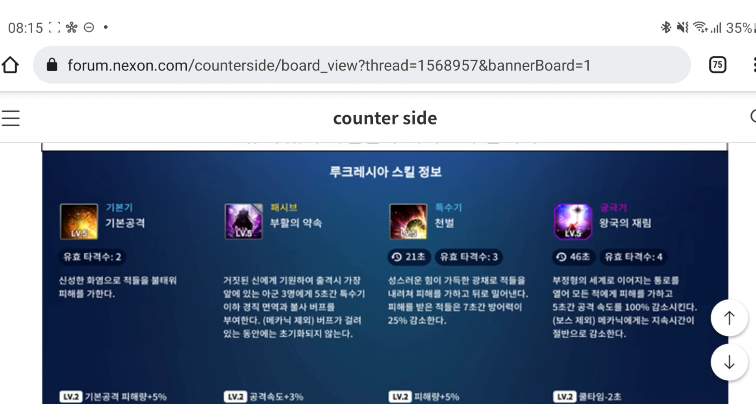Her special strikes down an enemy with a brilliant light, dealing AoE damage and knocking them back. Enemies hit have their defense reduced by 25% for seven seconds. I think this character is going to be decent. She's a ranger character — she reminds me a lot of Nanohara Shifuyu because of the defense reduction. She seems pretty nice as a supporter too.